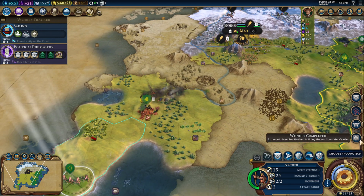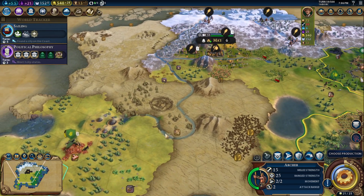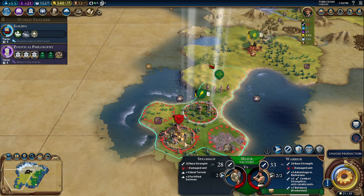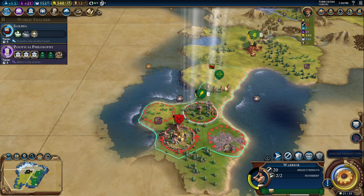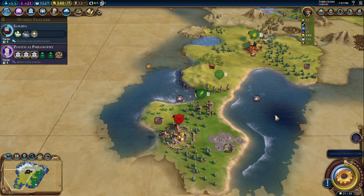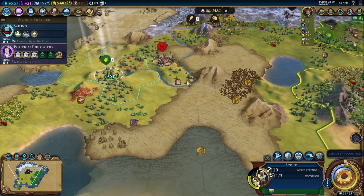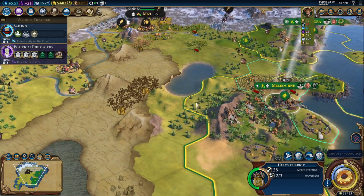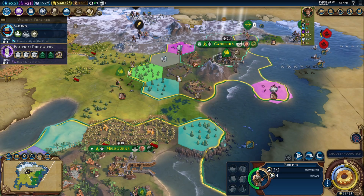That almost took out my scout. Oracle's been built. Barbarian outpost! Well, we can get some more... this is interesting. I think I can get a unit here — I have a free military unit and it gave me a heavy chariot, which is not a real good use of it anywhere.